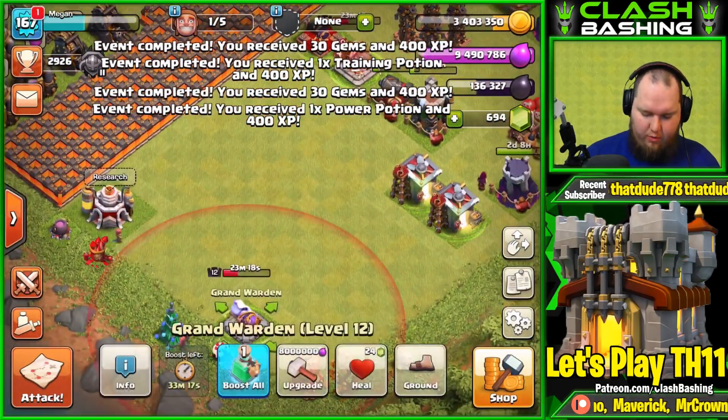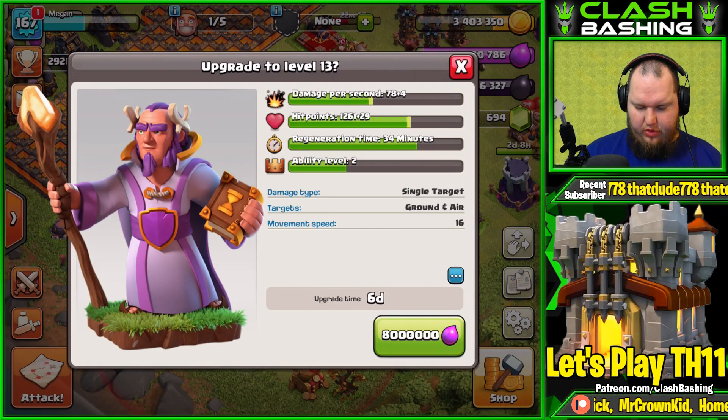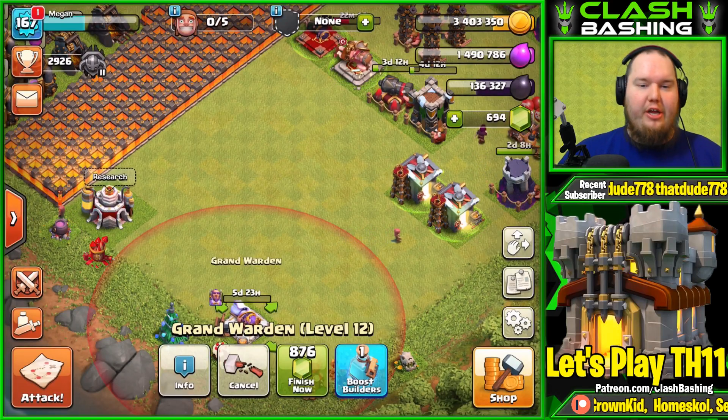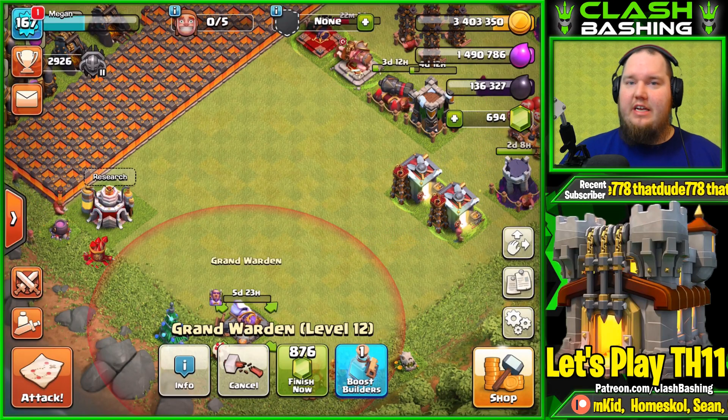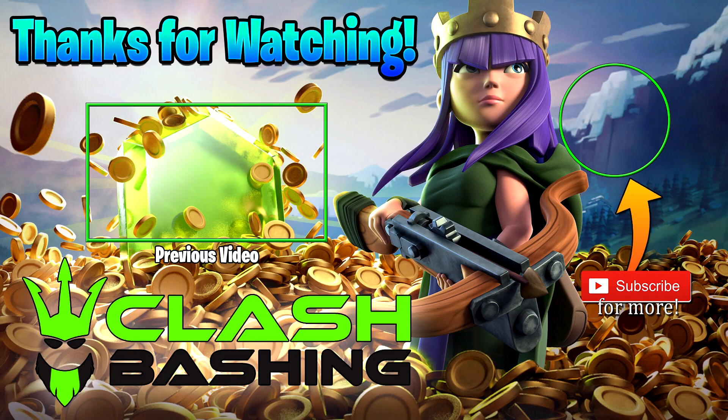Let's go ahead and drop down the Warden for 8 million gold — six-day upgrade going to level 13, let's do it! Pretty good episode today on the Town Hall 11 account. Hopefully you guys have enjoyed today's video — thank you so much for watching, have a great day, and keep on Clash Bashing!